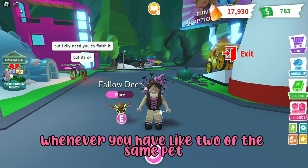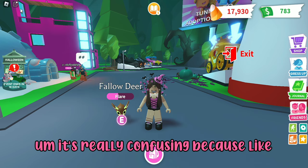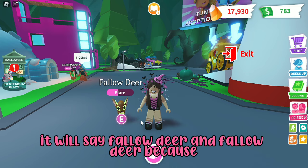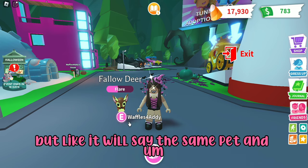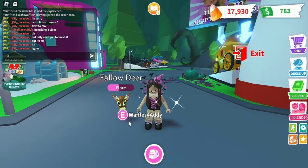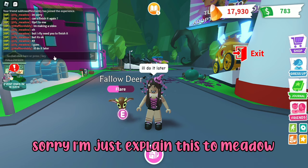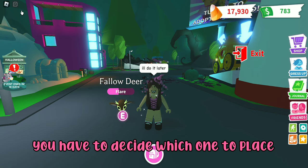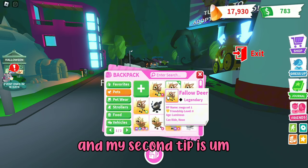One thing to watch out for: whenever you have two of the same pet and you try to put them in for a task, it gets really confusing because it will show the same pet name twice and you might place the wrong one. So just be aware of that. That's my first tip.